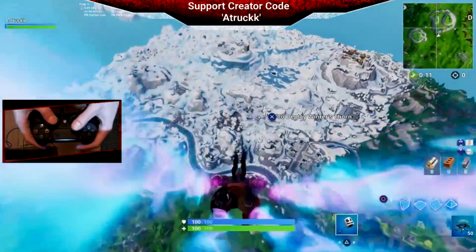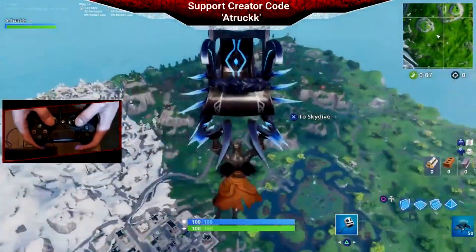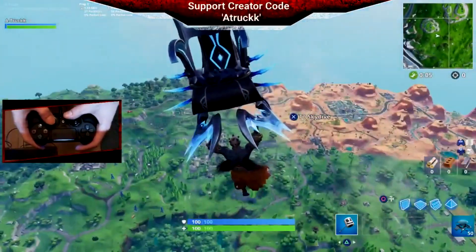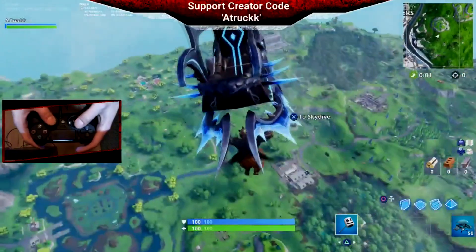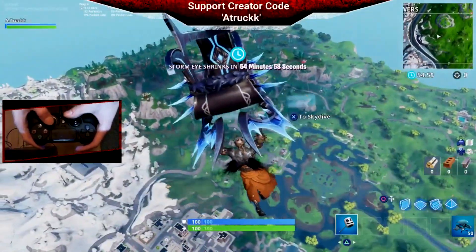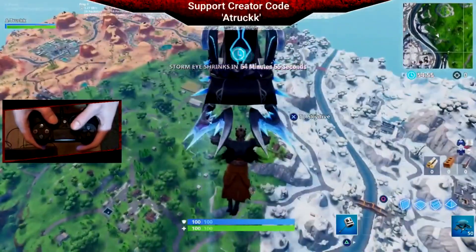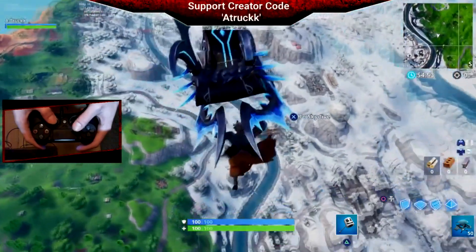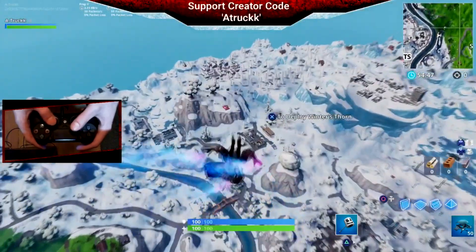Let's have a quick recap — as we already know, a big event happened in Season 7. Halfway through Season 7 we had the sphere appear in Polar Peak, then we had the Ice King appear in the sphere, and then all of a sudden the Ice King is breaking out, and we're getting a snowstorm blizzard that covers the entire map completely in snow.